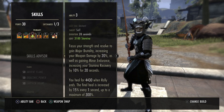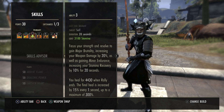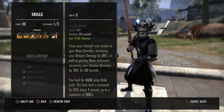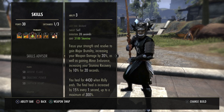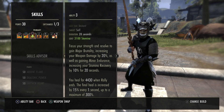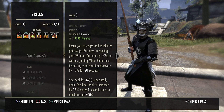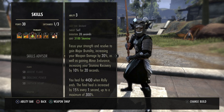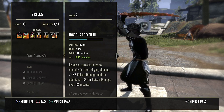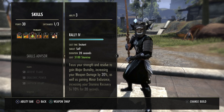Rally is one of the abilities I'm very happy about with the patch change. They reduced the time to get a big heal — now you get a more consistent burst heal every time you cast it. Before, you had to wait several seconds before getting a nice burst heal. Now you get it in a shorter time frame, which for my playstyle — always being outnumbered — is a lot better. I don't have the extra three to five seconds to wait. Rally is much better than Momentum this patch.